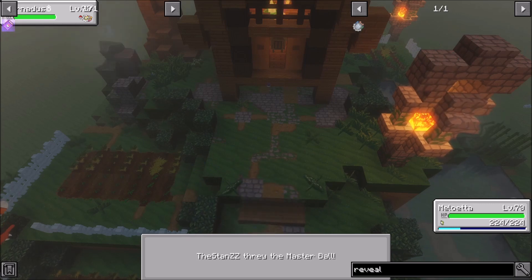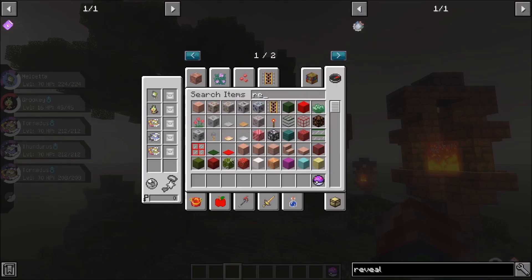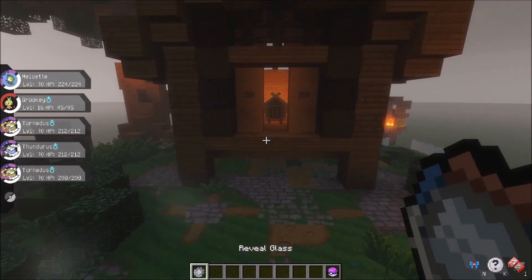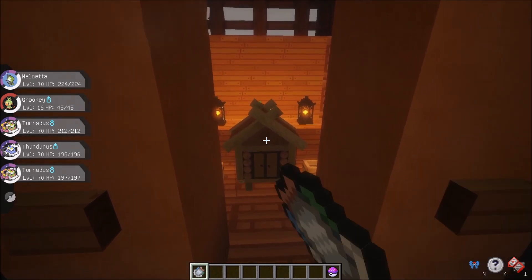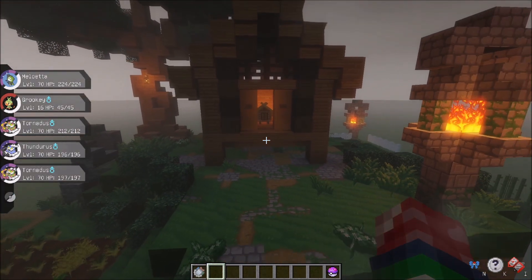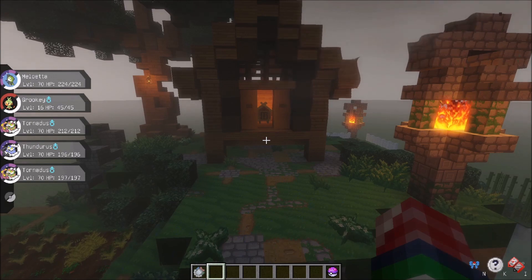Now we've used three Reveal Glasses. I'm gonna try to use a fourth one to see if it lets me - but like I mentioned, Meloetta has a three-use-only mechanic. So let's go into creative, grab ourselves a Reveal Glass, and let's try to go for it. Click it again - ah, see, it's not letting me now. So yeah, Meloetta does have a three-use limit on it, which is honestly pretty cool. It makes things balanced, especially if you have one on a public server.